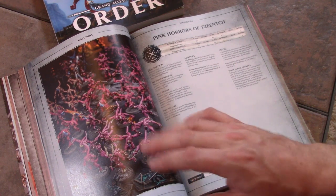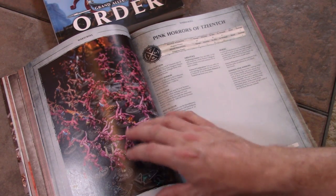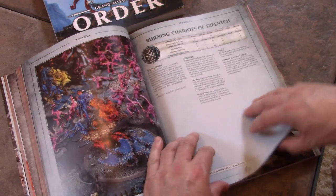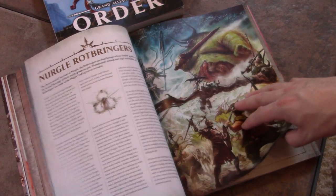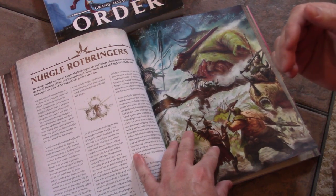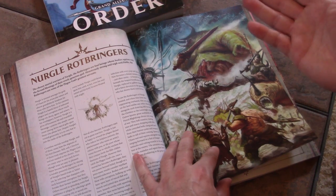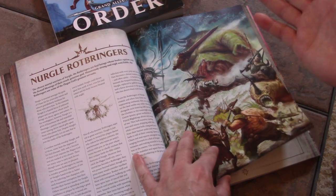Demons of Tzeentch are definitely going to have a lot of character. Now, Nurgle Rotbringers — this is the army I'm doing, my first Age of Sigmar army. I have about 12 of them on the painting table, but note that you can make an army from just five boxes.